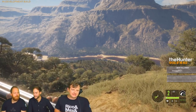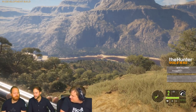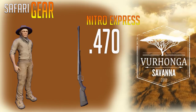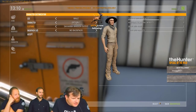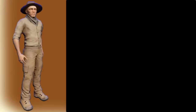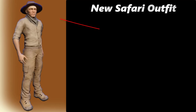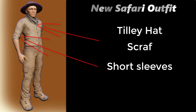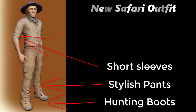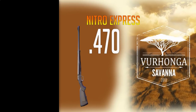Now for the new safari gear — we get a Tilly hat and the 470 Nitro Express. When we hit Africa, we will not be stuck in old drive gear; we'll have something shiny and new. Keep in mind this is a work in progress — it's a placeholder avatar — but it gives a really good feeling of what to expect. We get the old-fashioned Tilly, a hunting scarf, short sleeves so we don't overheat, good boots and pants. We should blend in nicely.